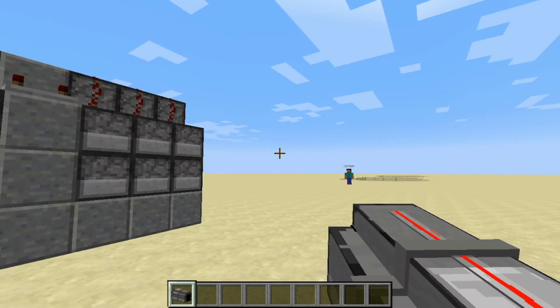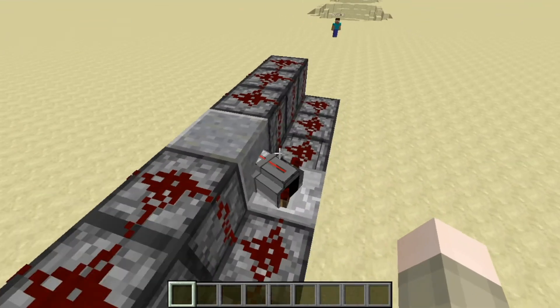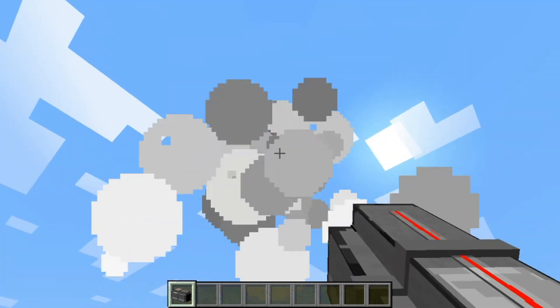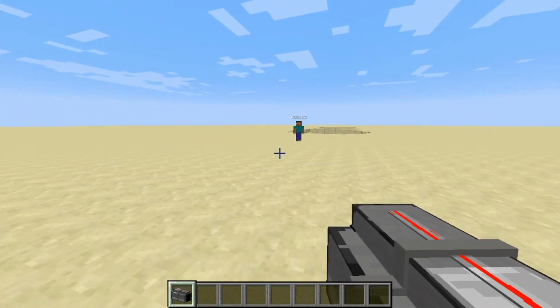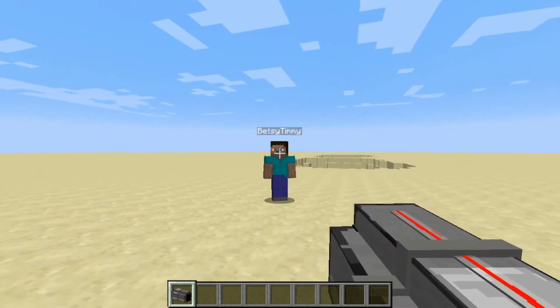This Cannon does basically the same thing as the original one. As you can see, it's obviously modeled after it, and it just fires TNT. It is amazing, because you're going to shoot it wherever you want, whenever you want, and you can guarantee that you're going to hit your target.